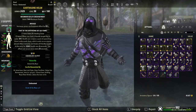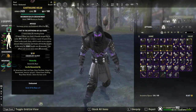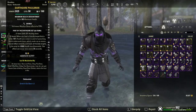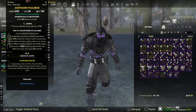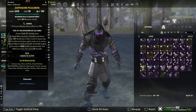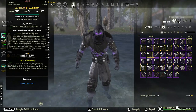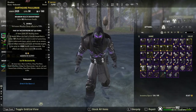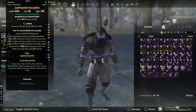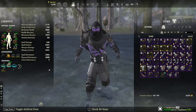For traits, I like Infused on my big pieces — so Infused on helm, chest, and legs. Then I like Well Fitted or Sturdy on the smaller pieces. You can do whatever you feel you need. I just like Sturdy or Well Fitted and I don't really have the geodes to constantly keep re-traiting everything.